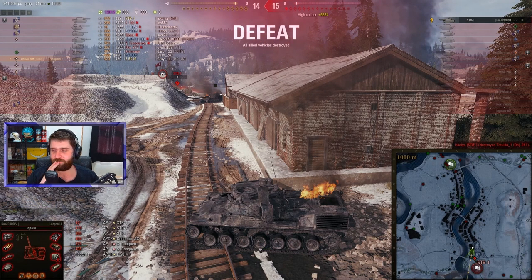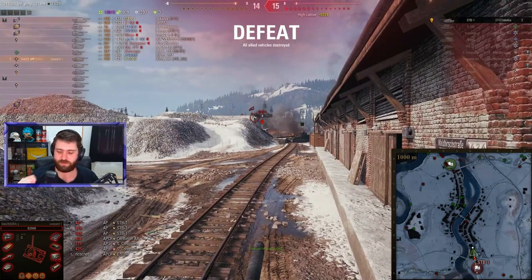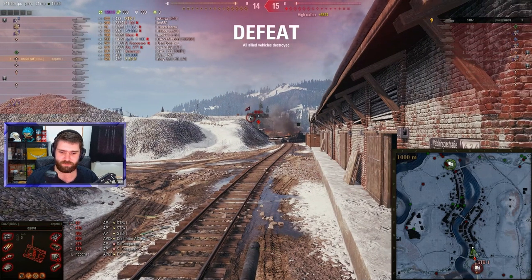This is the heartbreak of all heartbreaks. Trying to go forward, being cheeky — the clutch shot on the STB-1 actually did hit but bounced off, did not pen. And the 261 didn't have the shells to follow it up, unfortunately. So much pain. 12,812 damage total. One very cheeky STB-1 left on 8 hit points.